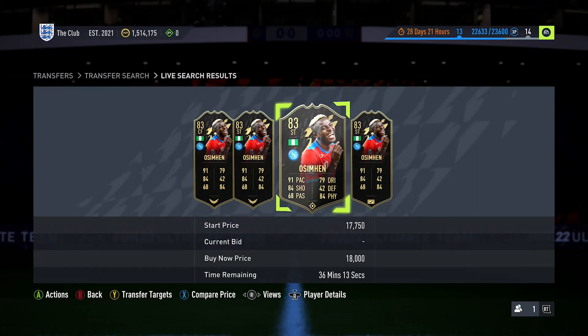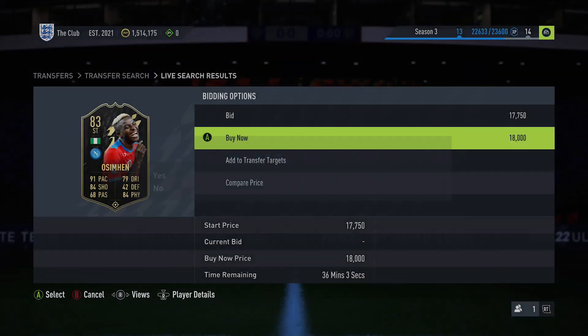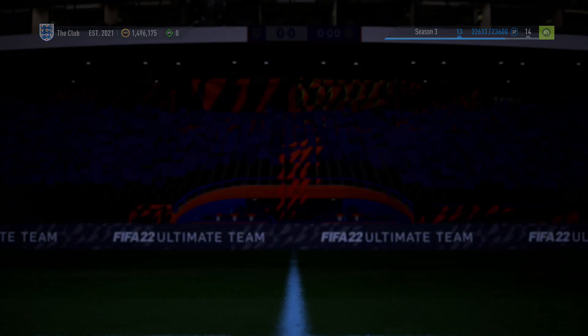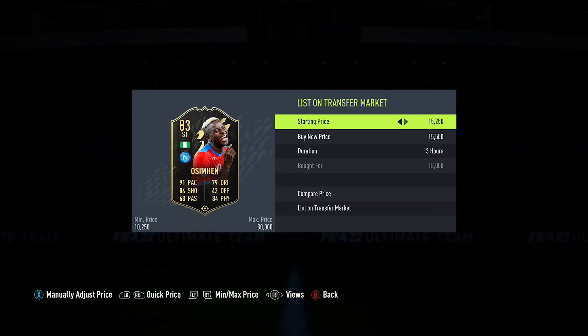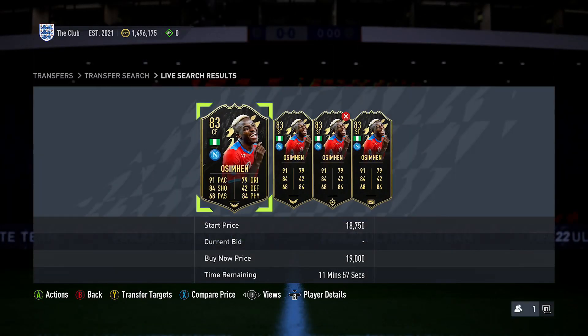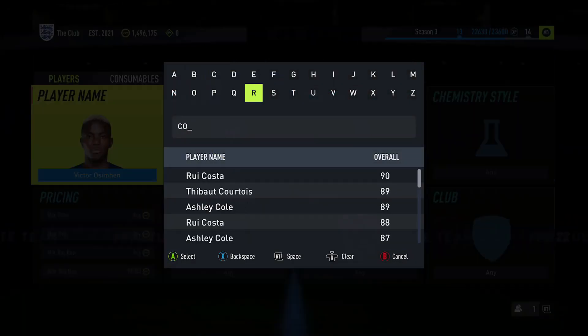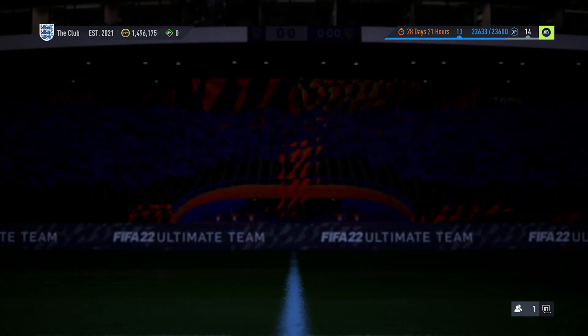Getting back into the video — this video will focus on Team of the Week players, but it can really be done with any type of special card. I'm just using Team of the Weeks to make it as basic as possible to understand. But if a new promo has just been released, there are options for you to put this method into action and you'll be able to make similar amounts of profit. It can be done with all types of special cards, and it's purely down to the fact that most people can't be bothered to do this — so if you put the effort in, you'll be able to make coins.